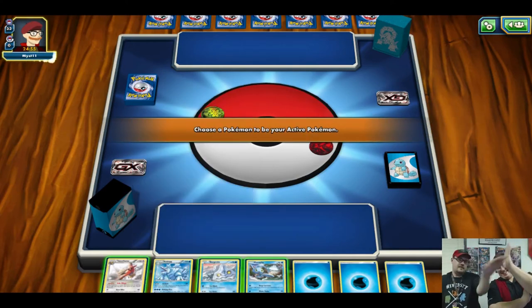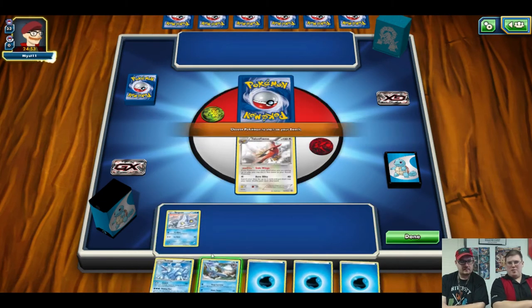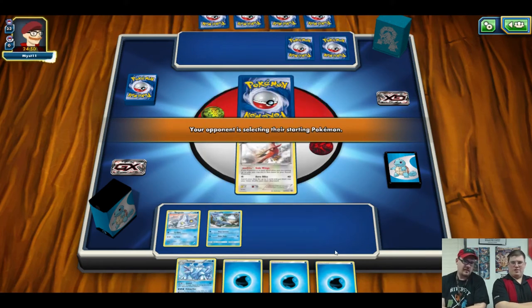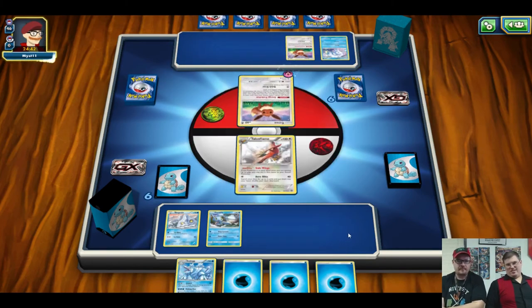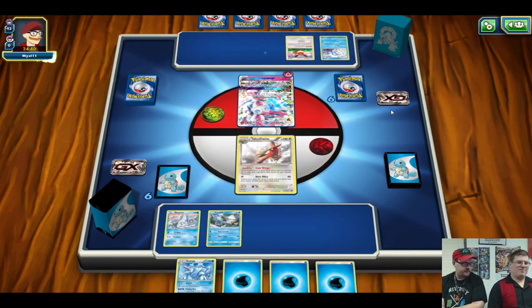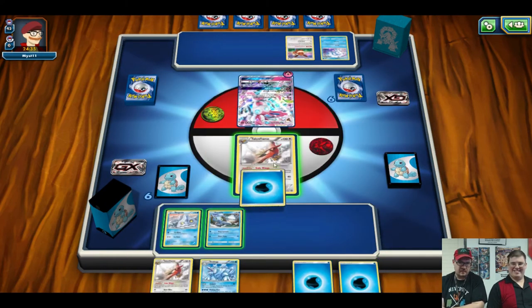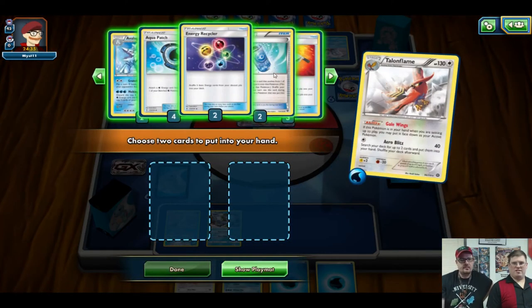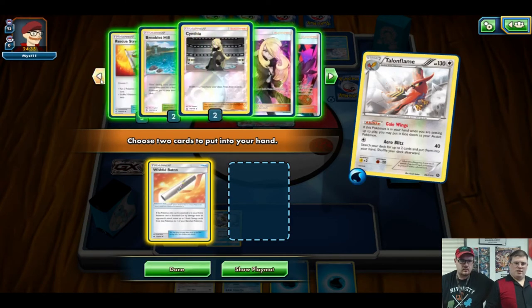Game three — Talonflame lead again and we've got all our necessary Pokemon in hand. We drop Brooklet Hill and get two Bergmites and Manaphy. Opponent plays Eevee — it's Sylveon, not the new one, so it's probably Sylveon stall. As long as we don't play more bench Pokemon they can't really slow us much. We'll go Baton and Brooklet Hill.